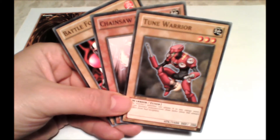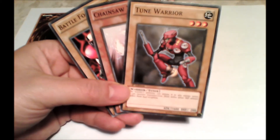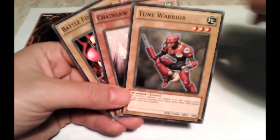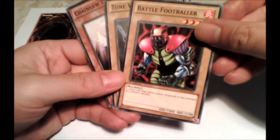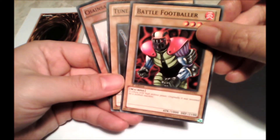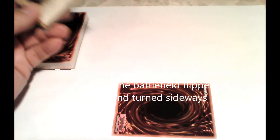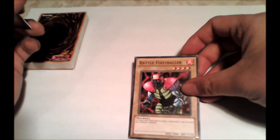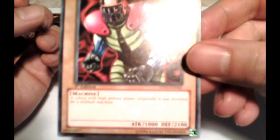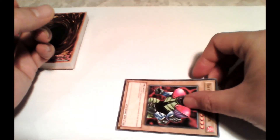Another option at your disposal is setting a monster. You can do this instead of normal summoning a monster. To do that, you place it face down, rotated sideways. This monster will be placed face down, but it still counts as a monster — so you can defend with it if you're attacked, in which case the monster is immediately flipped into the face-up defense position.